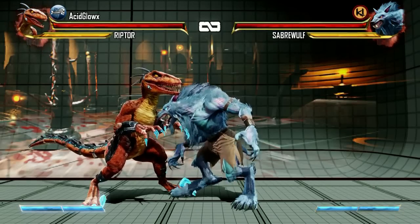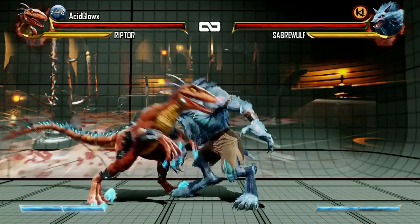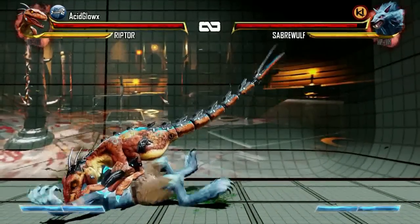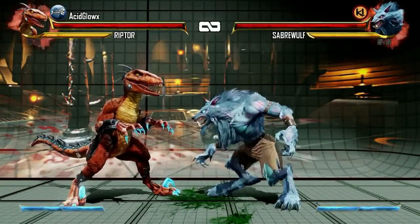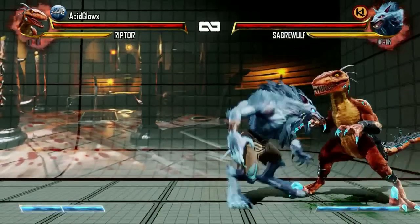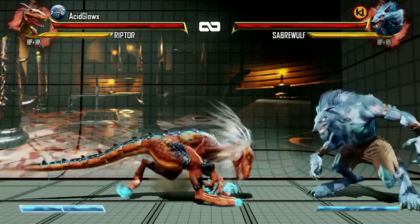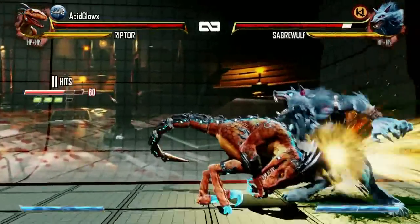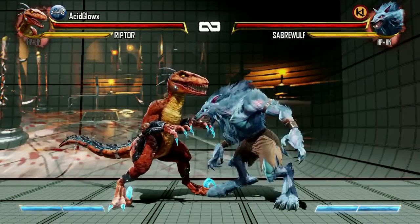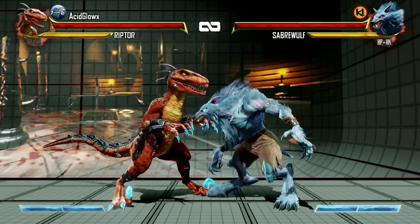Now let's look at different ways you can cross the opponent up with Riptor. One method is a forward throw, then jump forward and do an air version of the tail flip with the hard kick. It works mid-screen and also in the corner, but keep in mind if they block the tail flip the correct way it is very negative on block so you can get punished. Another cross-up is using the damage ender in the corner, then jumping forward into an air version of the tail flip with hard kick. You can also use the floor bounce ender and then use the flame carpet as a shield on the opponent's wake-up and cross them up at the same time.